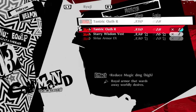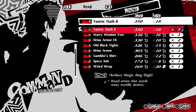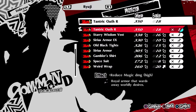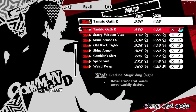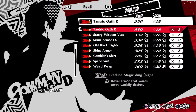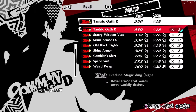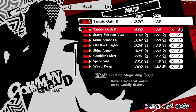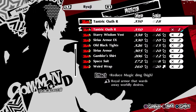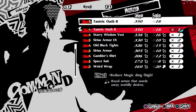The best armor for Ryuji is the Tantric Oath R. You get this by itemizing Satan, the level 92 Judgment Persona, during an Alarm. This does require you to be at max Confidant rank with Judgment, but it's achieved naturally through story progression, so you're going to have it regardless. It has the highest defense value of all armor types, with decently high evasion rate to boot, and it also comes with an added effect of heavily reducing all magic damage dealt to the wielder — an exceedingly valuable skill.